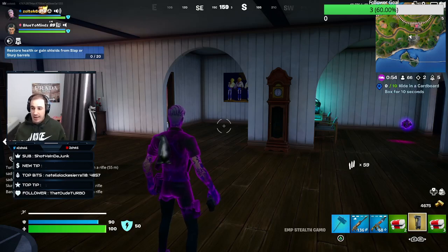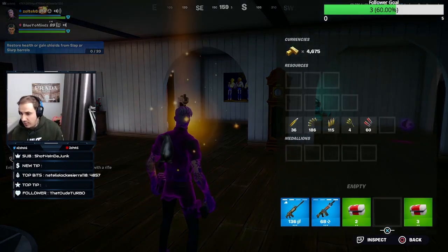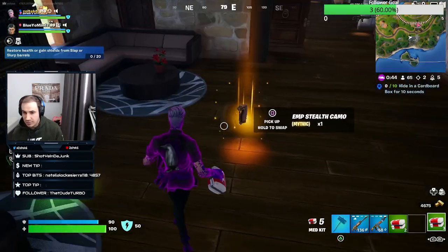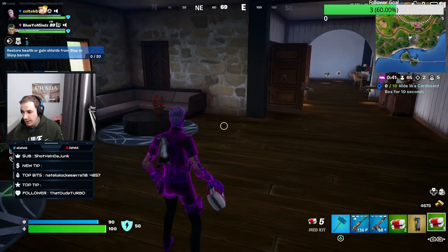Alright guys, back with another video and this is gonna be for Solid Snake — this is gonna be to use the EMP Stealth Camo. I have the camo right here and this is what it's gonna look like. It is a random drop and it is also a Mythic.